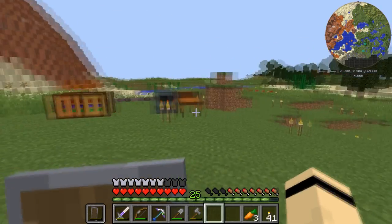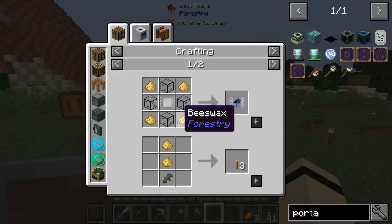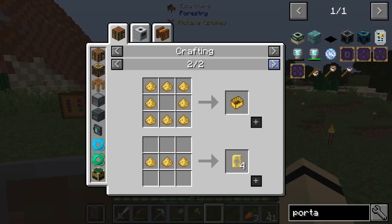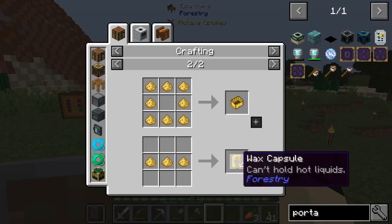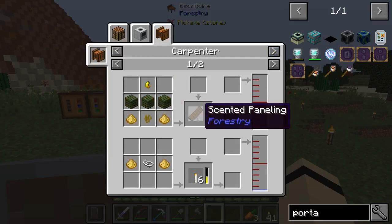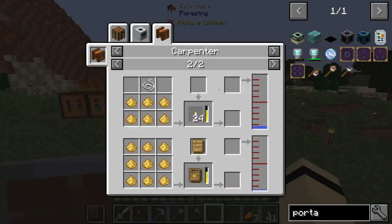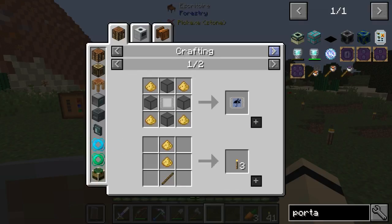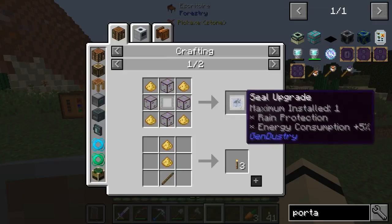Let's see what we can do with the beeswax. There's a seal upgrade — but that's for Gendustry, not Forestry itself; Gendustry is like an automatic form of Forestry for bees. With beeswax you can make torches, a wax cast, a wax capsule, scented paneling, unlit candles, more unlit candles, and crated beeswax. I may need to look into Gendustry as well.